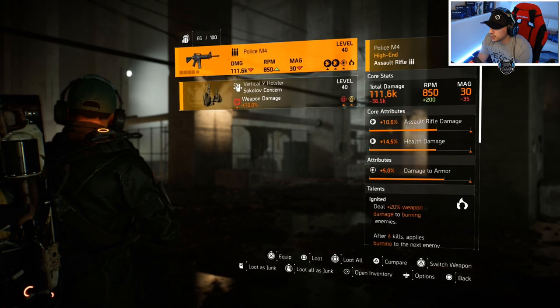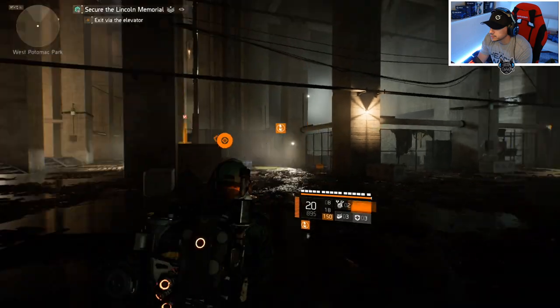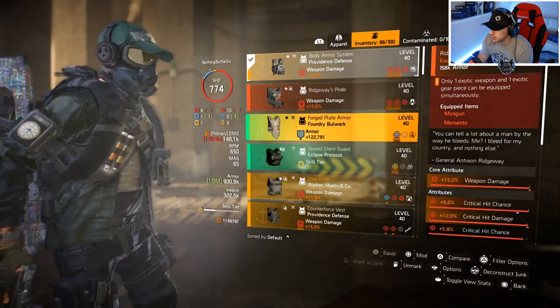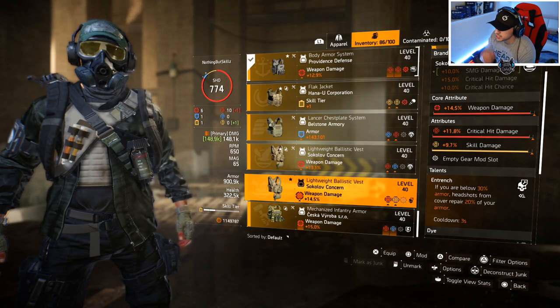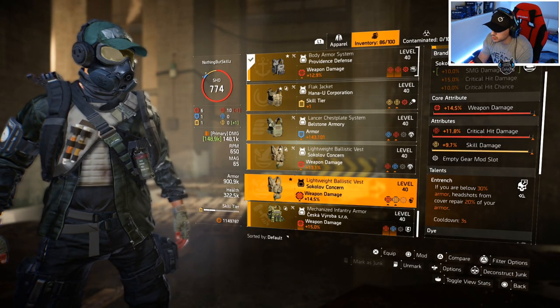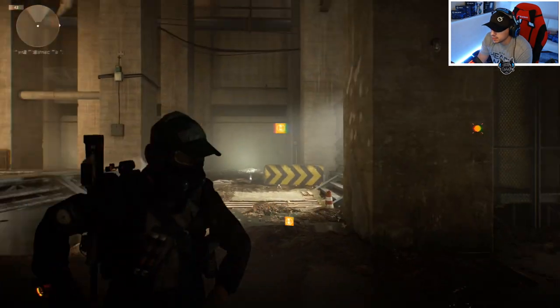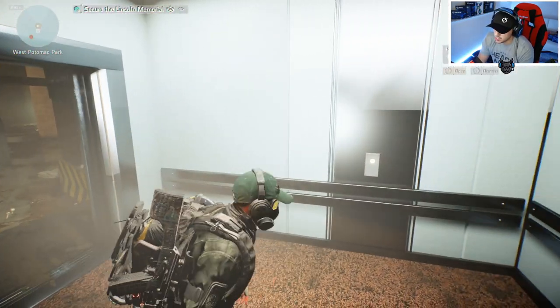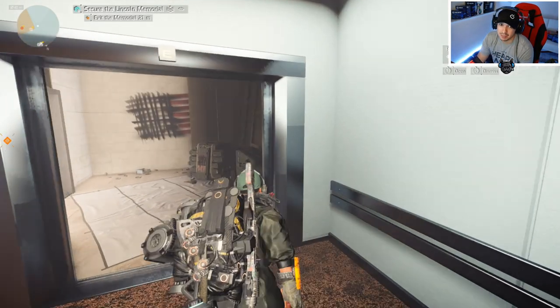Earlier I actually got one that I really like — I put a favorite on it right here. I'm going to change out that one talent right there — if you're below 30% armor — and then probably put whatever talent I want on there. So it's not too bad. But ideally I would have liked to get that crit chance right there, or even headshot damage would have been cool. The skill damage isn't too bad if I run an assault turret — either way it's something you can run.